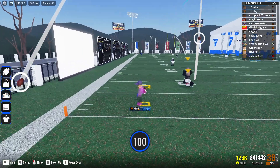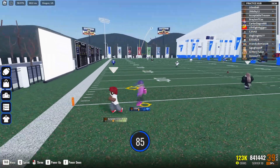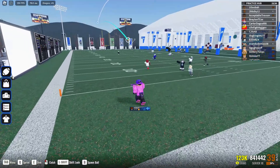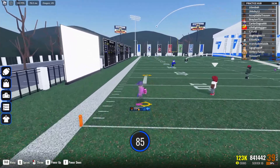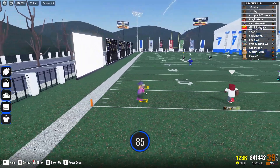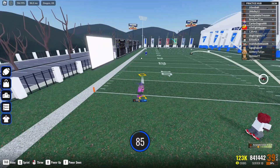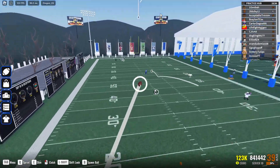Now I'm going to teach you how to throw to a moving receiver and time it perfectly, because a lot of people struggle with diming it while the person is moving. Throw at 85 for short balls — zoom out and time it perfectly. You have to guess where he's going to be and then throw it. For slightly longer balls, up the power to 90.